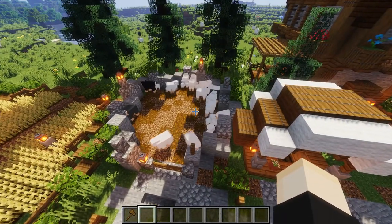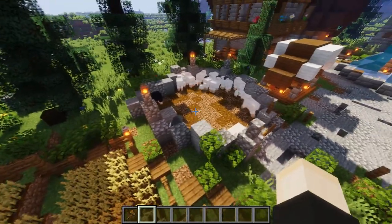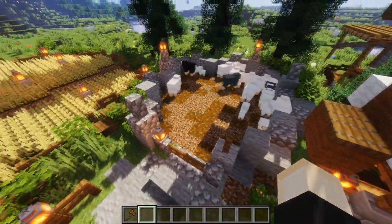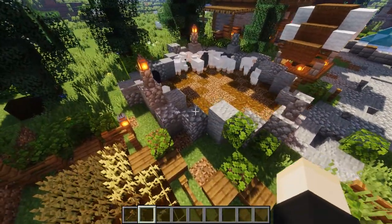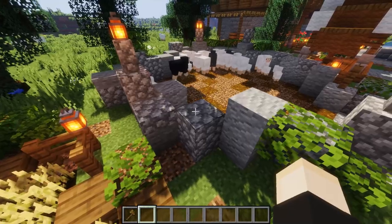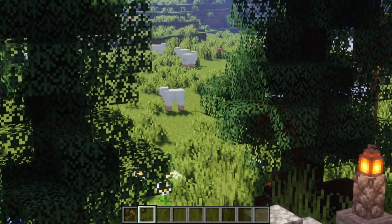Sticking to the farming side of things, you can have a custom animal pen. Don't just put a square row of fences and keep your sheep or cows in there. Build something like this — nice and simple — but just make sure all the walls are high enough for them not to escape. As you can see, I've had that problem.